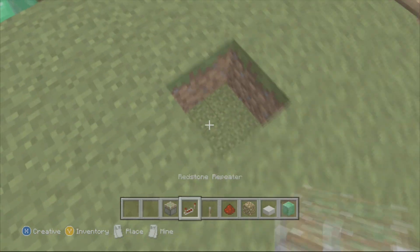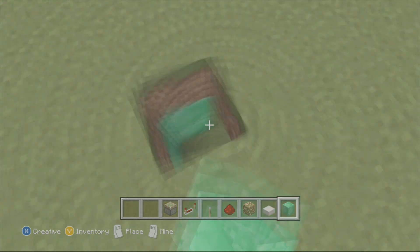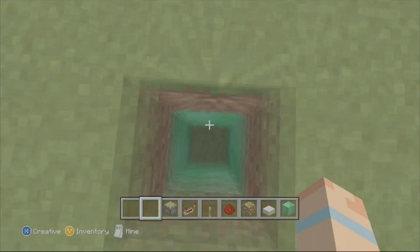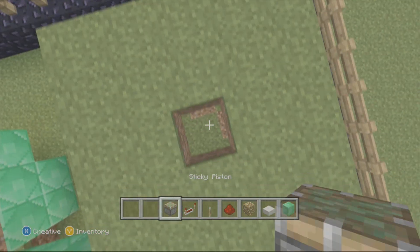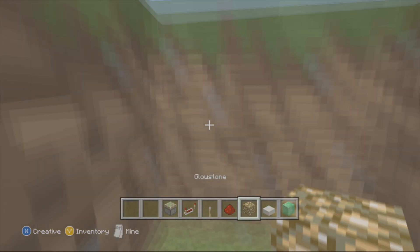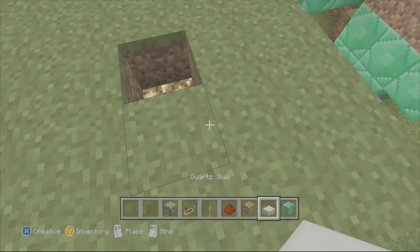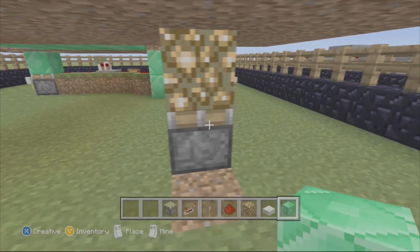So the first thing you want to do is you need to dig — let's count this. After you dig the first hole, you need to dig two more blocks down, so it has to be a three-deep hole. Then you're going to want to, at the bottom, put a sticky piston just right there. And then you're going to want to put a block of your choice — which is what the people are going to stand on. I would use a piece of glowstone because it lights it up very very nicely. So that's the basic thing right there.